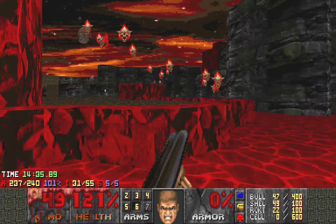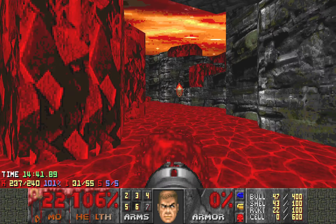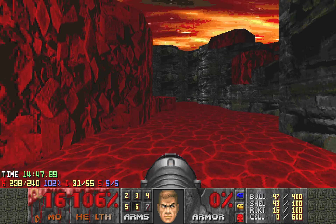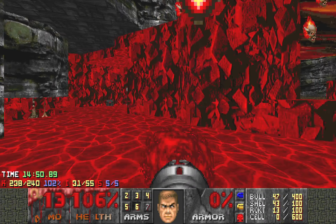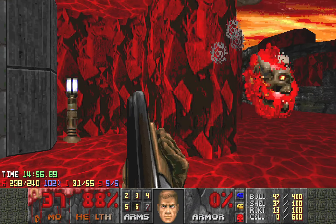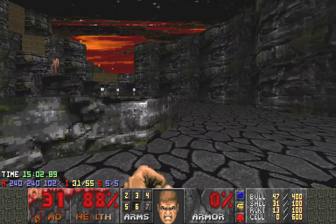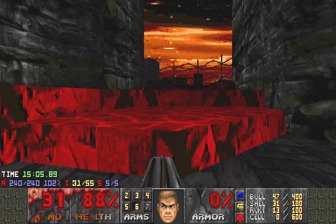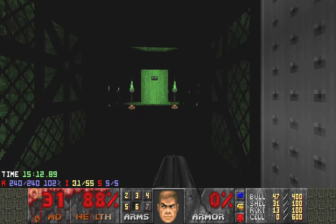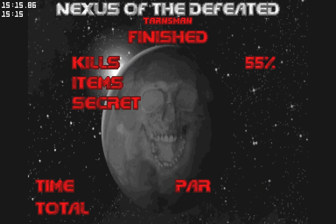Three more. This is a very good fight — I actually like it. I don't have a lot of health so I'm playing quite conservatively. That's all the kills. Take this teleporter and you see the exit. Then exit. This cube looks like TNT Map 21 — hit it. That is Nexus of the DvT.